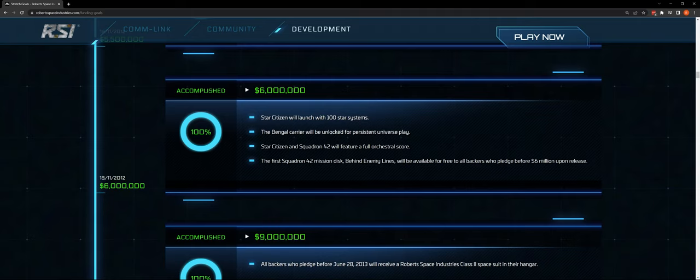The Bengal carrier will be unlocked for PU play — hopefully far, far away from anywhere I am. Star Citizen and Squadron 42 will feature a full orchestral score. I've been able to unlock multiple orchestral score tracks as I moved up to Praetorian level, and I have to tell you — that is cinema, AAA cinema quality work, if not better. That's been outstanding so far.